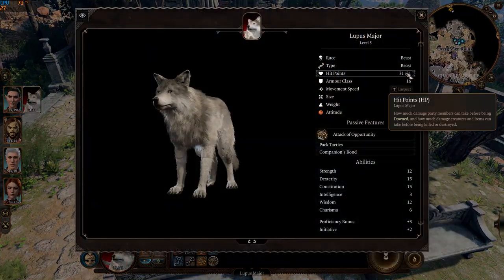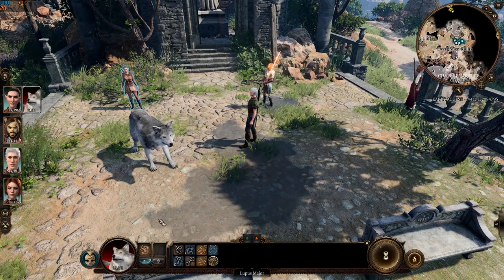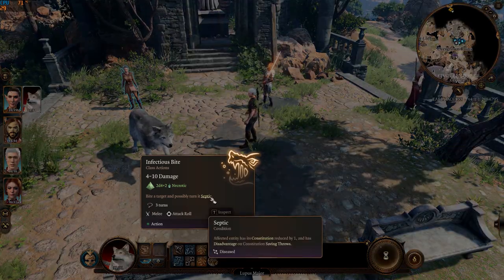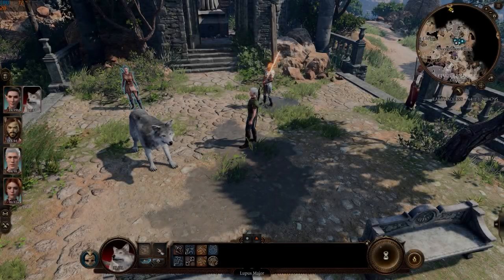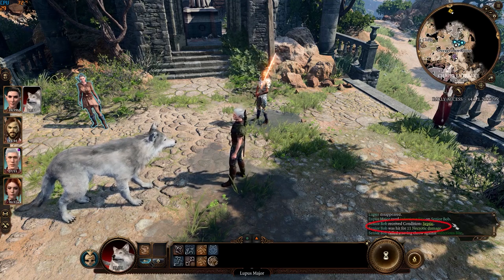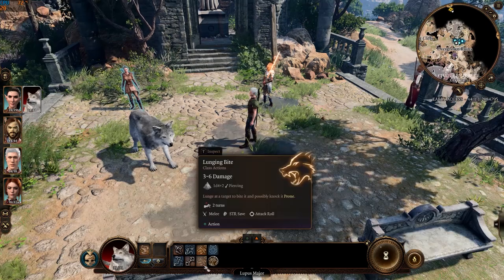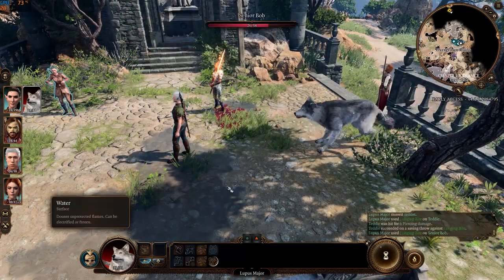The wolf now has 31 HP and an armor class of 16. Its base attack is now necrotic — this used to be piercing damage. Its special ability is lunging into an enemy and possibly knocking them prone.